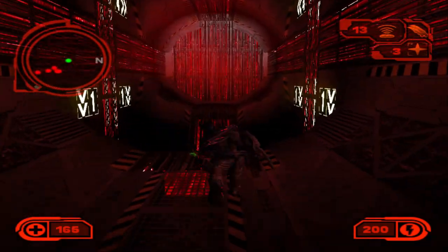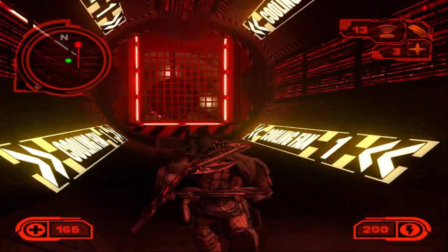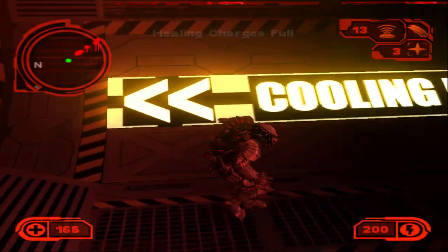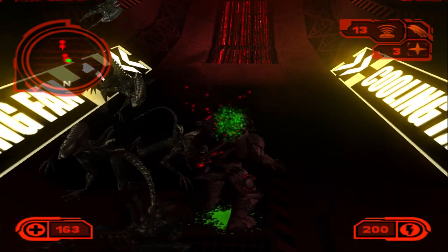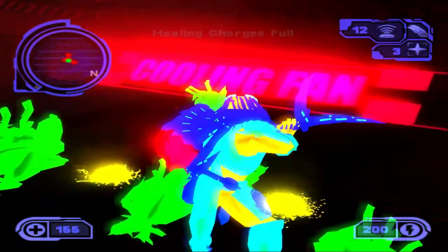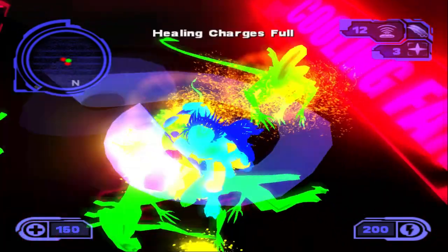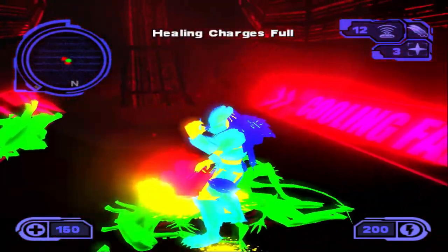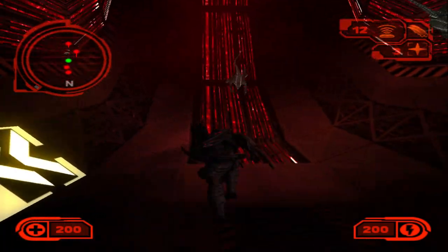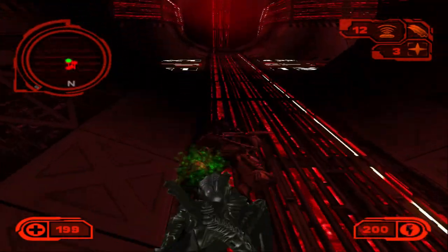Let's try to go down — oh no, it's not this way. But we do have a healing charge. Let me get a good angle — there we go. We'll just get rid of them and take that healing charge. There we go, we're back to full health.